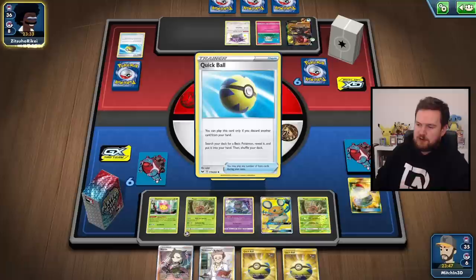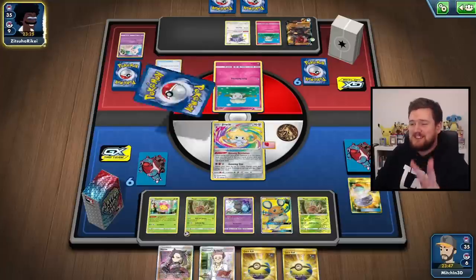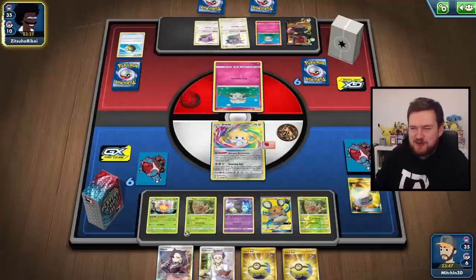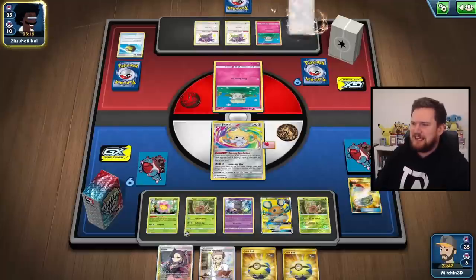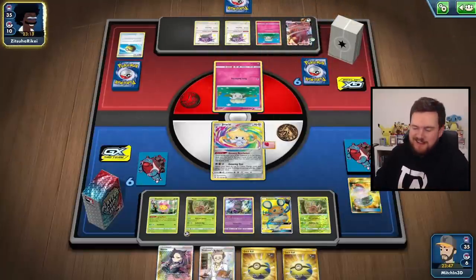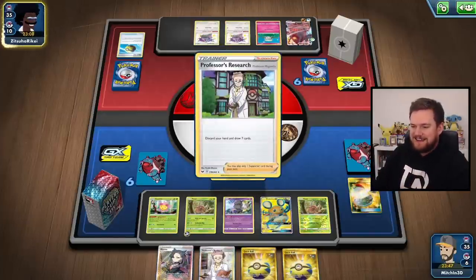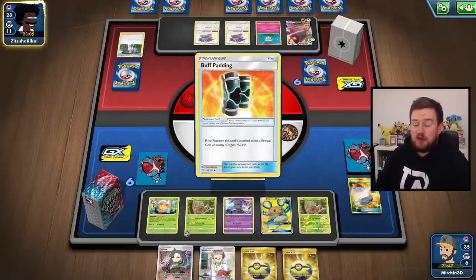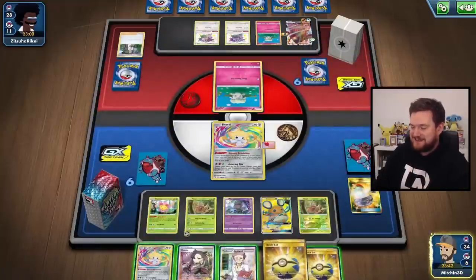Could you imagine if we're going to deal with a one-prize attacking deck whilst we have to flip two coins just to knock our opponent out? It's not going to go particularly well for us. So we do need to make sure that we are playing against VMAXs or Tag Team GXs, which is lucky because they're very powerful at the moment. I will say this as well though — please do not expect to win with Pinsir regularly, because not only is the deck inconsistent, but it relies exclusively on coin flips. So don't sit here and expect it to win all the time.